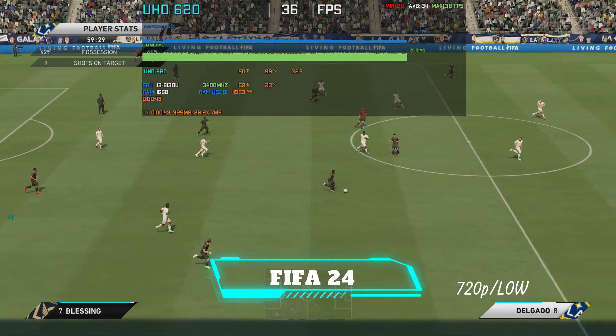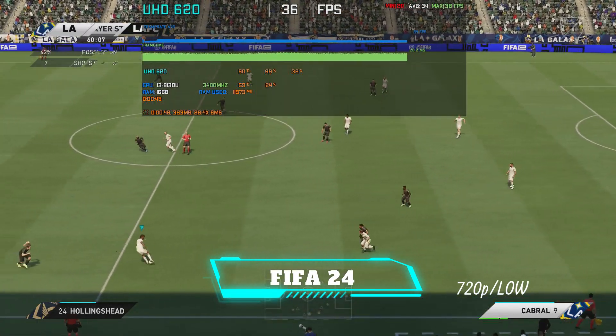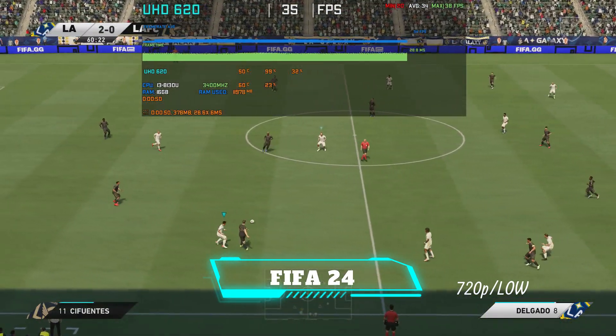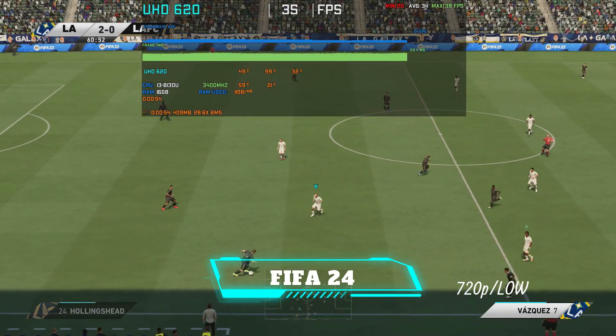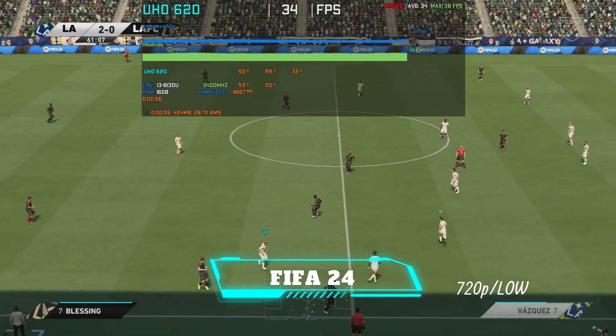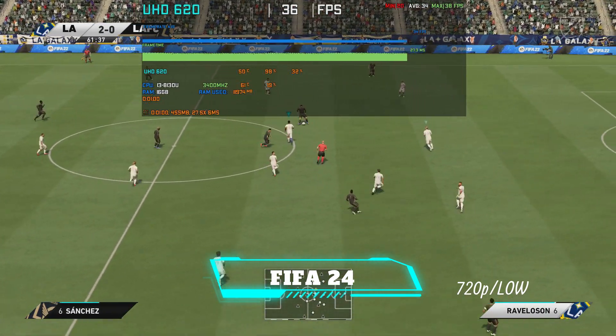The visitors have controlled possession, as you can see, but they aren't doing enough with it. They need to pass it quicker, play forward earlier, and show more energy. Otherwise, they won't get back into this one. We have 30 minutes to go. Arango, and it's with Sanchez.